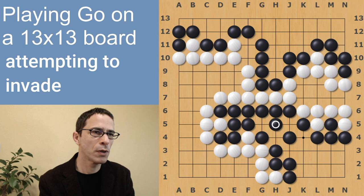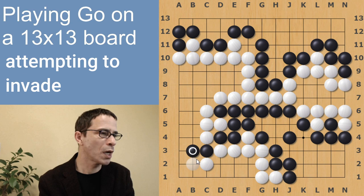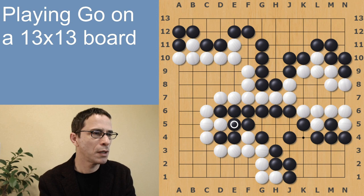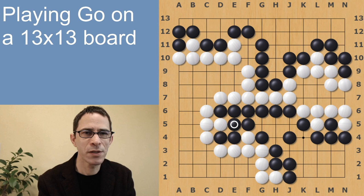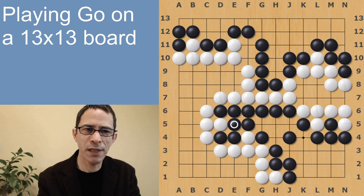Similarly, if White decides the game is over and plays one of these points, it would be perfectly okay for Black to try to invade — but it would not work. These Black stones would be chased to the edge of the board and captured. So going back to the finished position: with a computer or playing on the net, it's very easy because the program would calculate it for you — just allow the computer to calculate and agree with the final score.